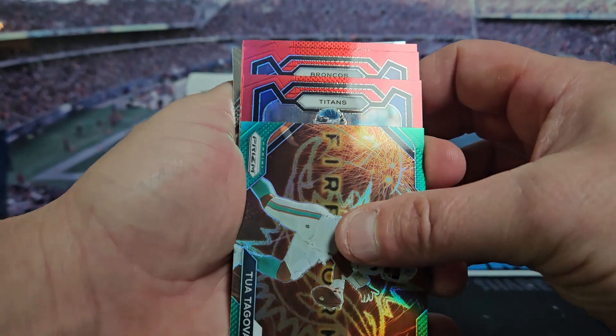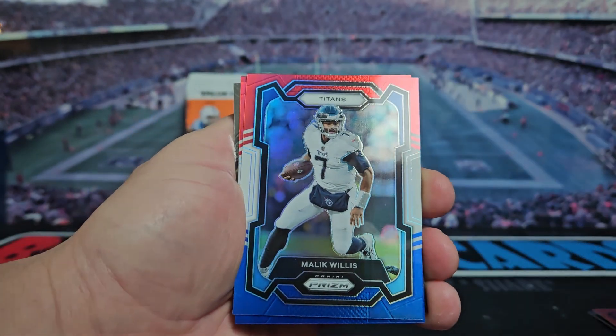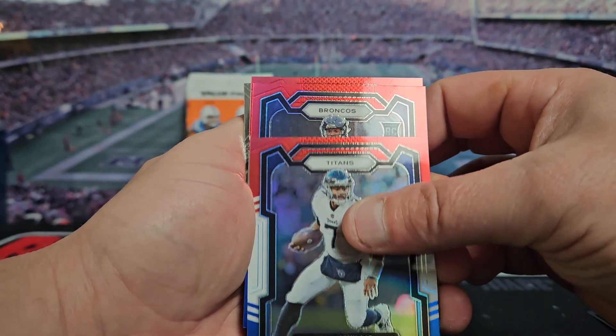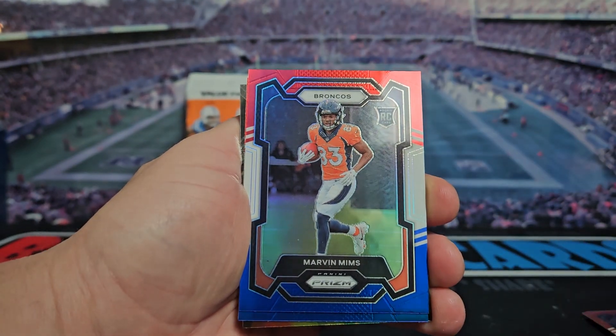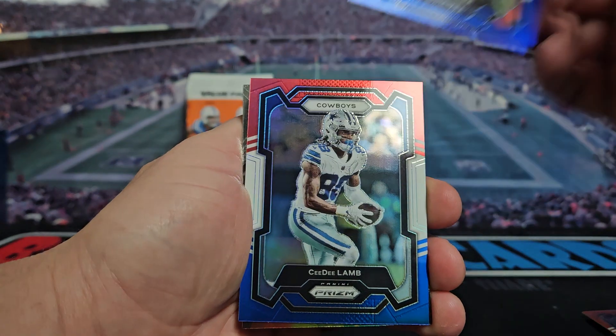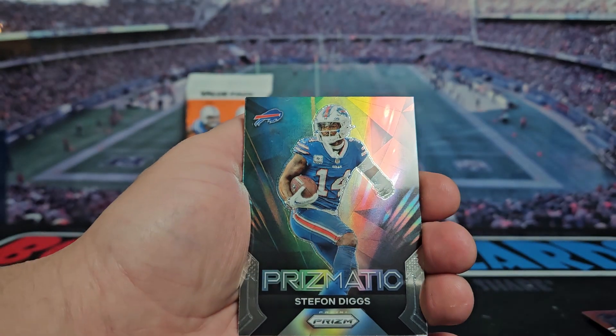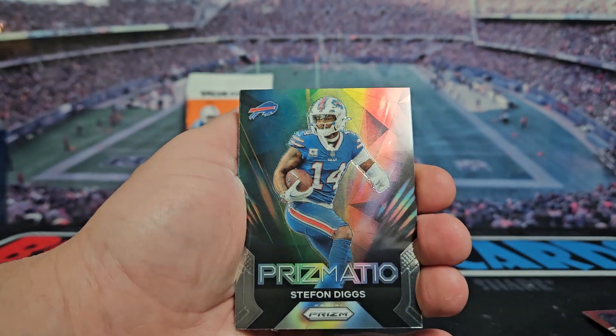Our red, white, and blues — we got a Titan, Malik Willis, we got a Broncos rookie Marvin Mims, and CeeDee Lamb. We should have an insert in the back.